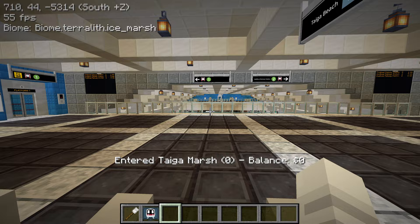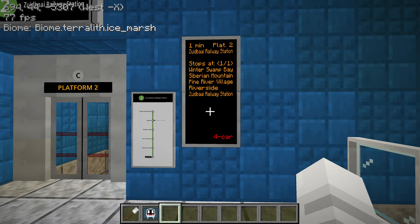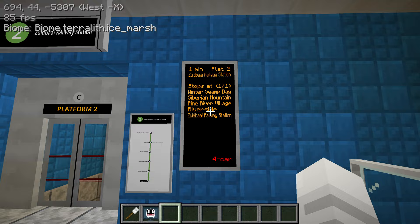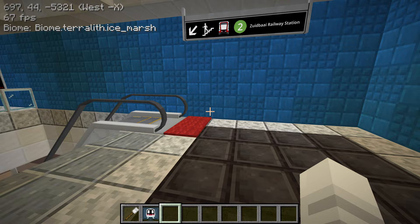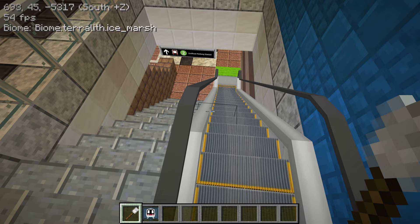We have one minute till the train arrives. These vertical display systems seem to be quite heavily used on the server. Platform 2, one minute. Zooit Bay Railway Station stops at Winter Swamp Bay, Siberian Mountain, Pine River Village, Riverside, and finally Zooit Bay Railway Station. The red carpet means no entry for the escalator. Also about these escalators — I added a third block state, which is stop.